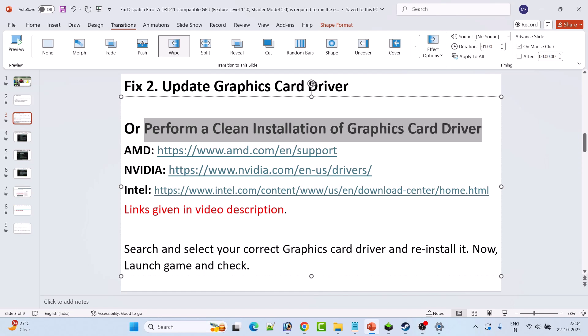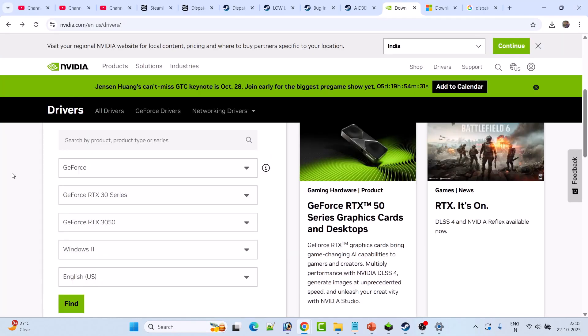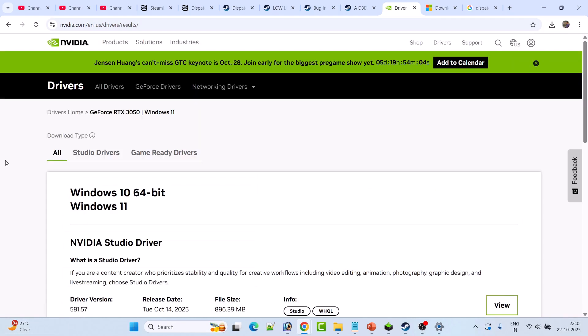If not, you have to perform a clean installation of the graphics card driver. If you have an AMD graphics card, go to the AMD website. If you have an NVIDIA graphics card, go to the NVIDIA website. If you have an Intel graphics card, go to the Intel website. Links are provided in the video description. On the NVIDIA website, enter your graphics card version, select your Windows operating system, and click Find.